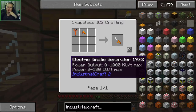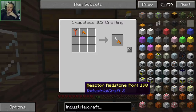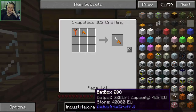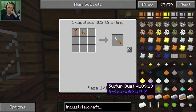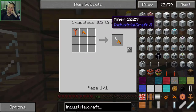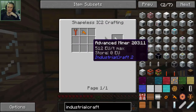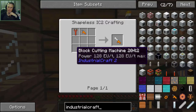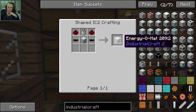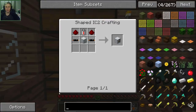Industrial Craft... generator, solar panel. I think I can put it into one of these energy storage machines and it can fill it up with energy - I'm hoping because that's what I'm going to end up trying to do. I'm pretty sure unless I see one that says 'charger', which I don't think I'm going to find. Energy-o-mat - I don't know what that is. So it's probably going to be just putting it into one of the storage units.